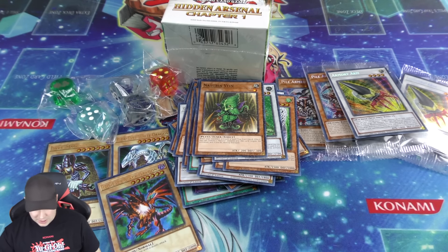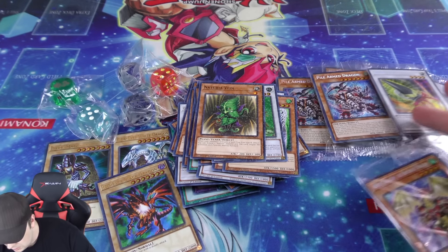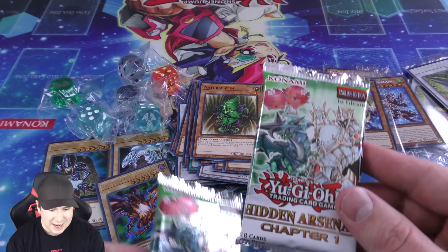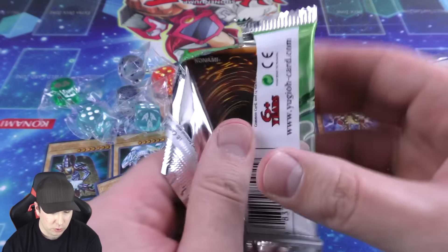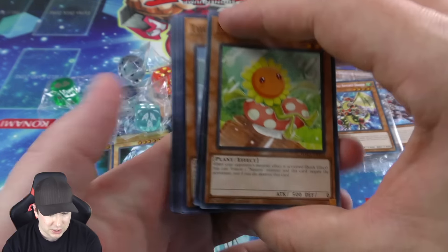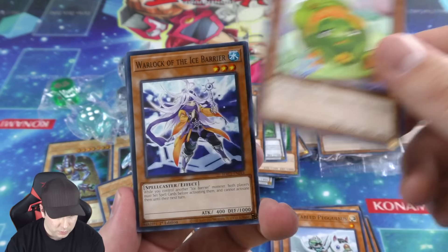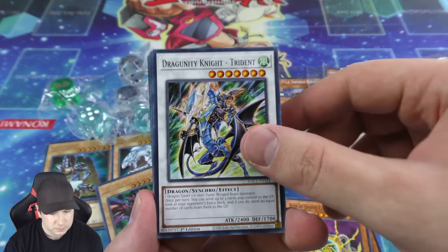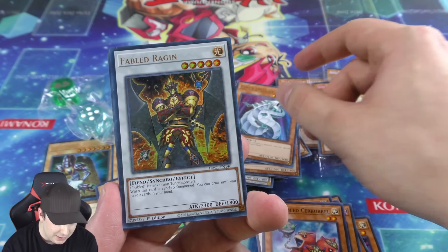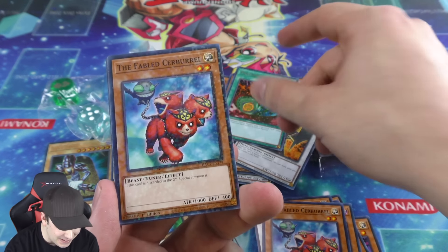On to our sixth and final box. Second copy of the Armed Dragon promo — so I've got a couple of those now. Our last two booster packs — let's see if we can pull a second Dark Magician, another Red-Eyes, Blue-Eyes potentially, or new cards. Going through a little slower. Another Cyber Dragon — that's our third one, a nice playset. Second copy of the Polymerization — and our third Polymerization, very very nice. That comes as a terminal card too.